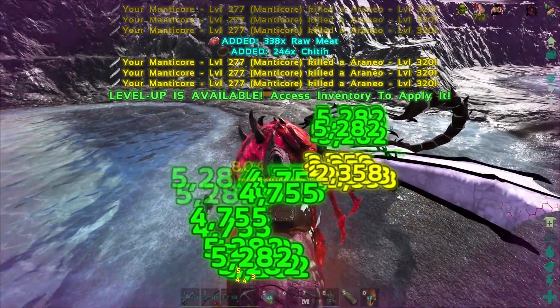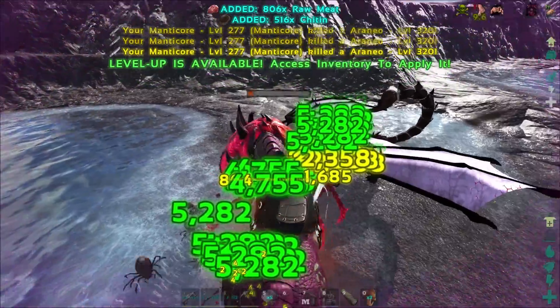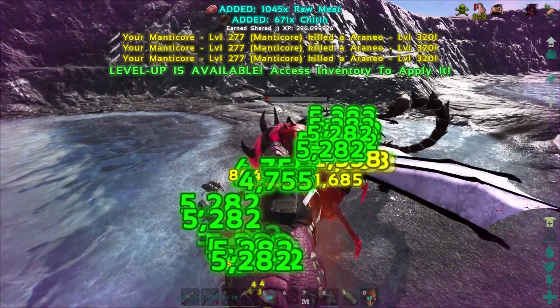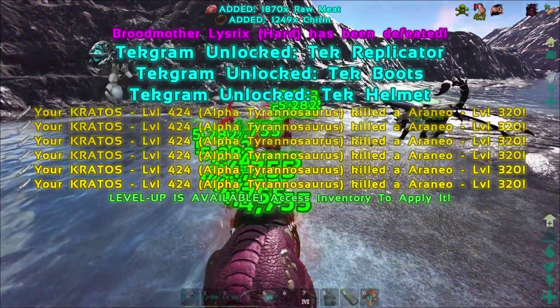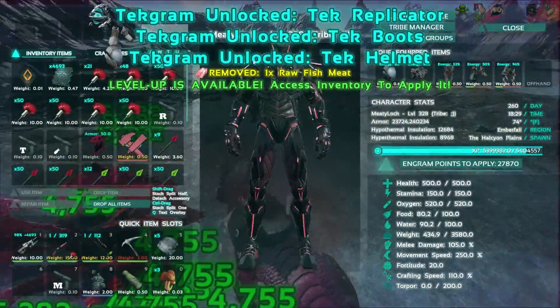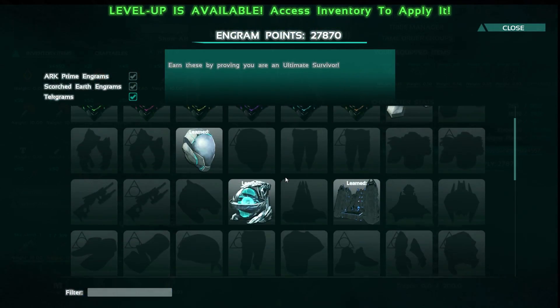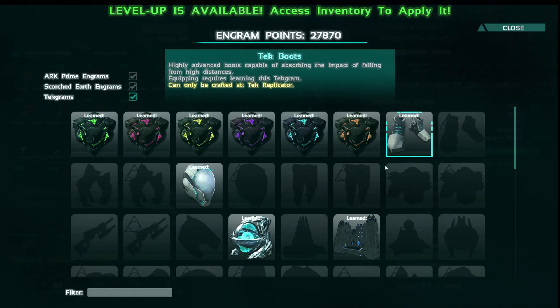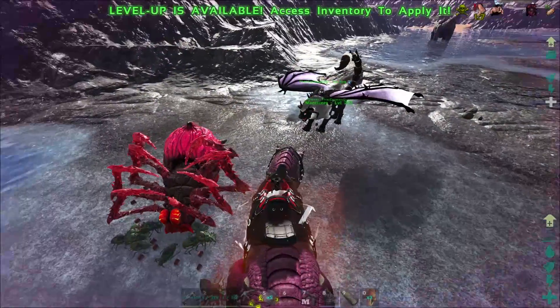Oh look — Tech Replicator, Tech Boots, Tech Helmet! So that actually works. We fought the Dodo Rex, Manticore, and Dodo Wyvern before, and the Dodo Wyvern didn't give anything. So now we just need to fight the other two summoned bosses. I got the helmet, the boots, and the replicator. I guess it does actually work with the summoned bosses.